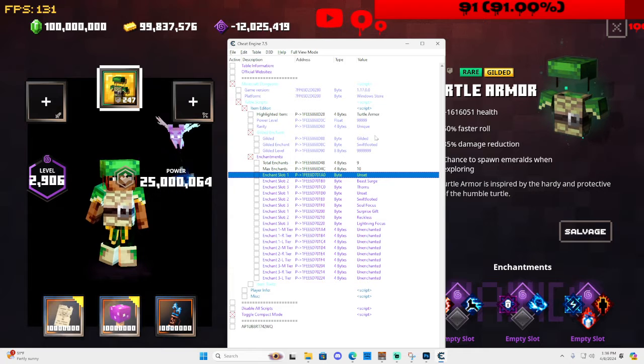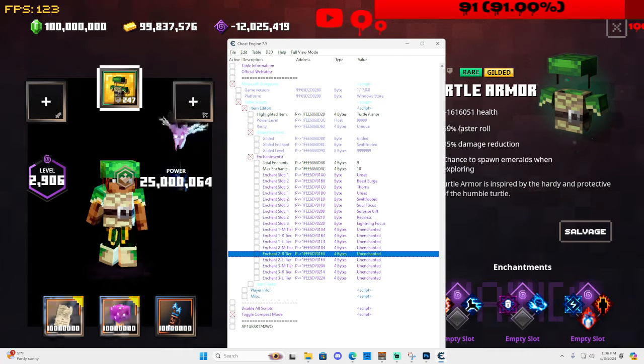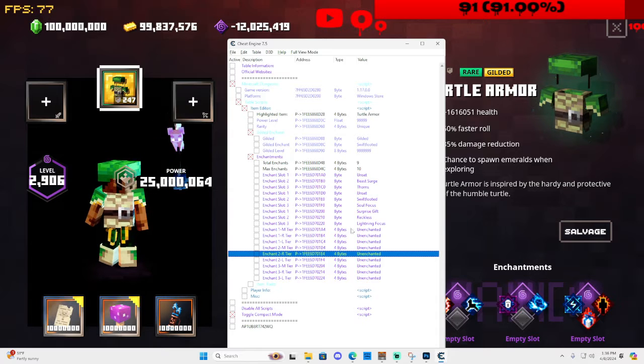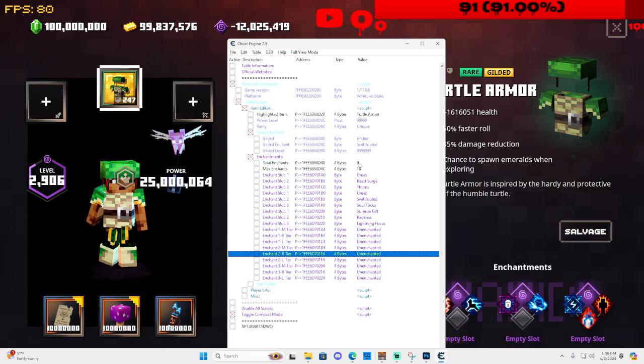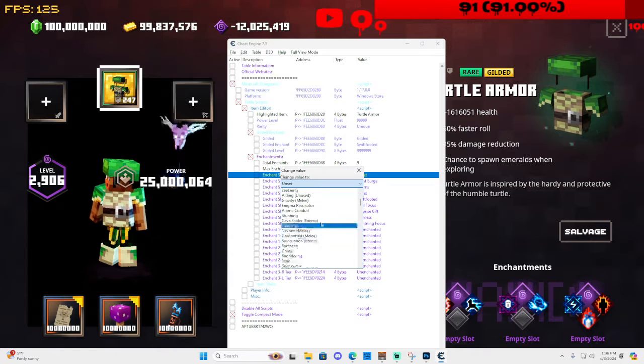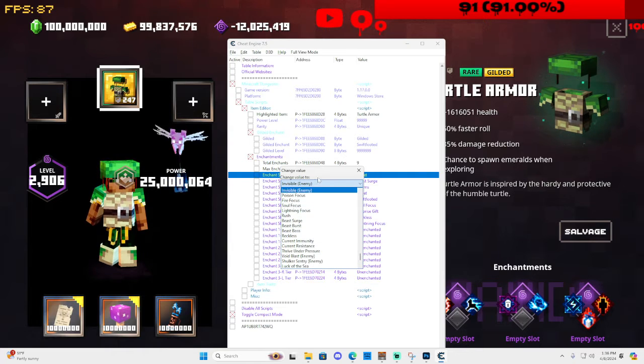If I gift this to somebody right now with the gilded enchant, they'll have all those enchants on the bottom and the one on top. But if I also add Swift-Footed at 999999999 and then add Surprise Gift at 99999 as a non-gilded enchant, only the gilded Swift-Footed will transfer as modded — the Surprise Gift will revert back to level three. So be aware that non-gilded enchants revert to level three when gifted, but they do work for yourself.